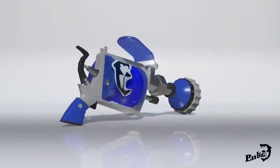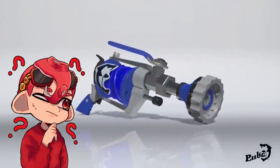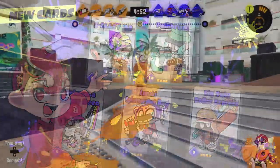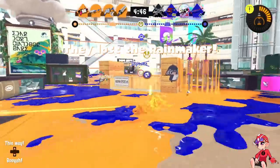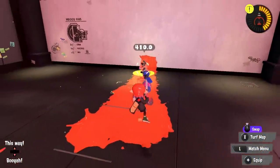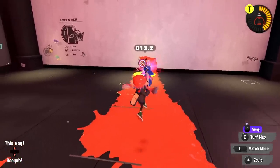At number 11 we have the H3 Nozzle Nose D, and this might seem like a weird weapon to rank this low, but that just shows how stacked the kits are this season — even the worst one is kind of just in the middle of things. The main problem lies with the main weapon: H3 is incredibly slow, requiring precise aim with low damage output, high ink efficiency, and just a very inconsistent weapon that's really struggled to keep up with the pacing of Splatoon 3.